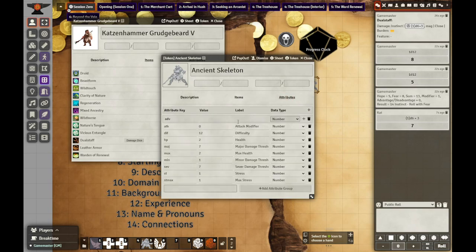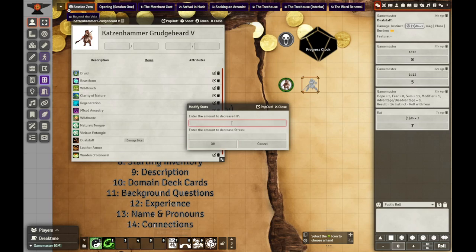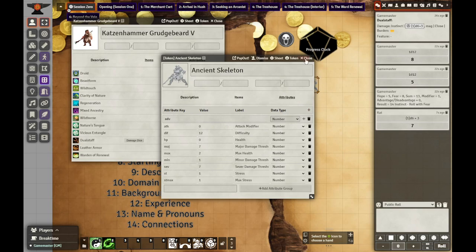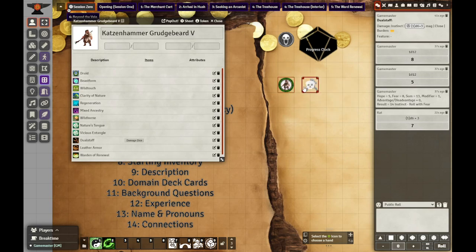As a game master, I can choose to go in and adjust his hit points here. I have another macro - I can go in and adjust his hit points here. Right click, left click, right click here, and he's dead. What an easy thing to do.